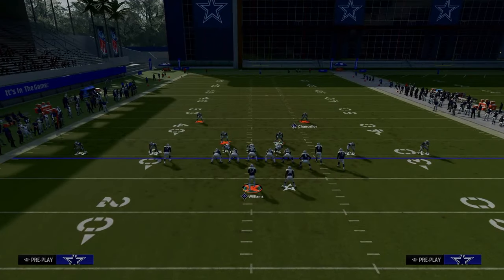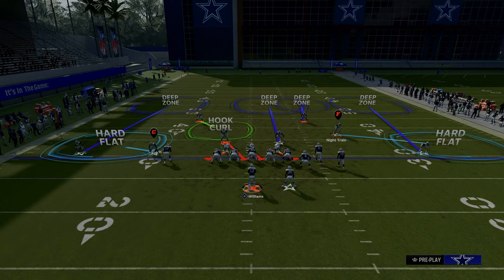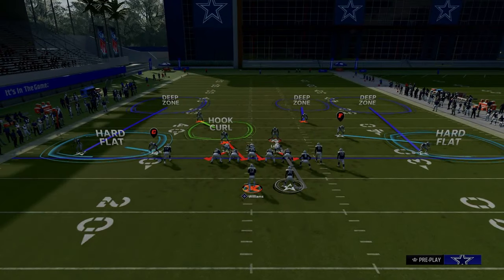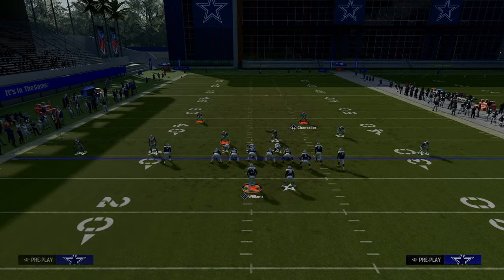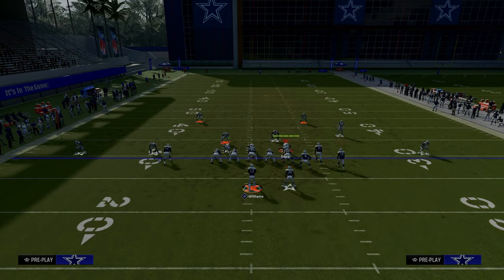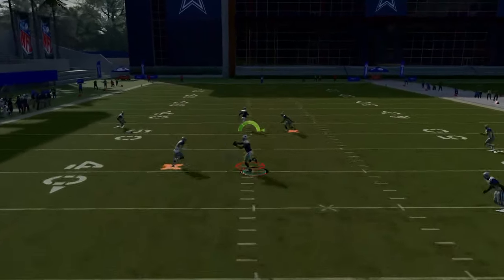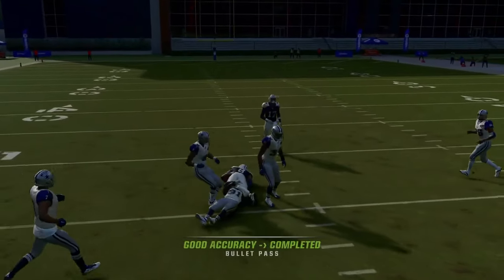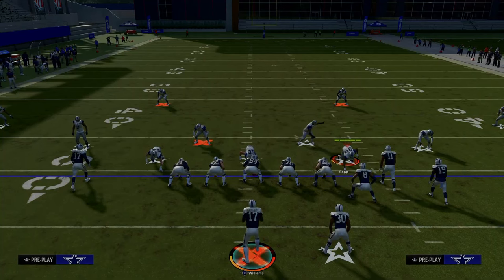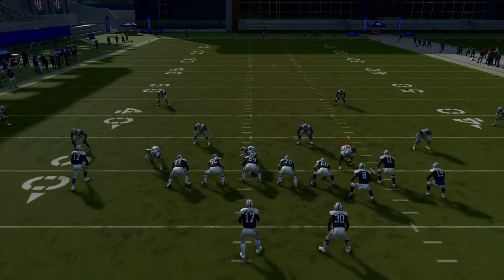This play just does a lot for your offense because it really forces them out of the mainstay defenses they want to run to defend you. Let's say they have the perfect adjustments for the main couple of routes — your trail route is going to be wide open right in that little pocket against that coverage as well.